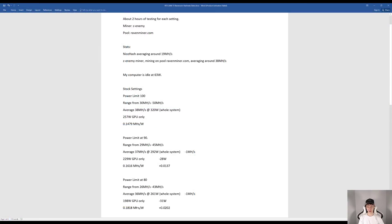Now let's go over the stats in more detail. This is about two hours of testing per setting. The miner I've been using is Z-Enemy Miner and the pool is ravenminer.com. Using NiceHash I averaged around 19 megahashes, but using Z-Enemy Miner I averaged around 38 megahashes. At idle, my computer was at 63 watts. At stock settings with the power limit at 100%, megahashes ranged between 30 to 50, averaging around 38 megahashes at 320 watts total system power.